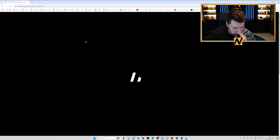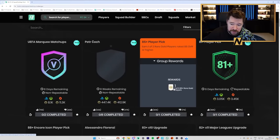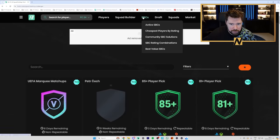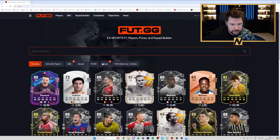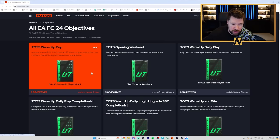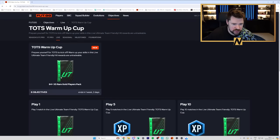We've got the Petr Cech SBC. Marky Matchups - always nice, always worth doing. 85 plus player pick, 81 plus player pick - I like those. I like Petr Cech. The new objective, the Warm-up Cup - I like the fact it's unlimited games, that's really nice. People could just go and get that done in Mystery Ball which is going to be a lot of fun. No evolutions is a bit of a pain, but yeah, that pack was rough.